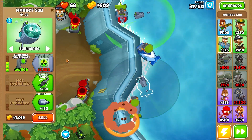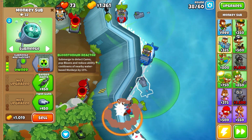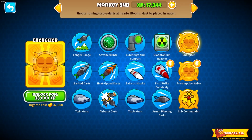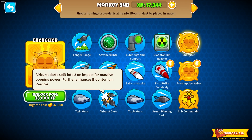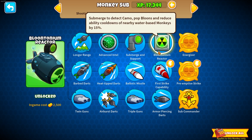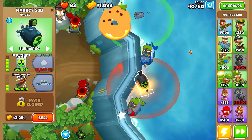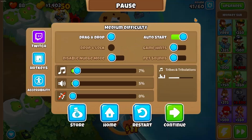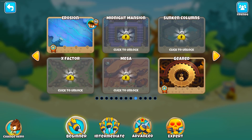Let's upgrade this one to be our bloontonium reactor. With cross pathing I'm not sure how it works — it says further enhances bloontonium reactor. This one allows it to pop leads — does that carry over? Look at that thing go, that's crazy!